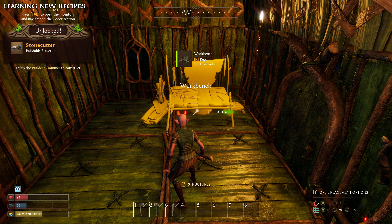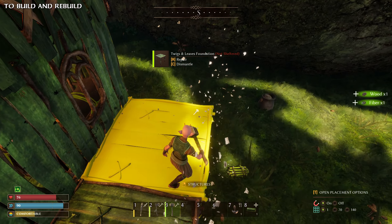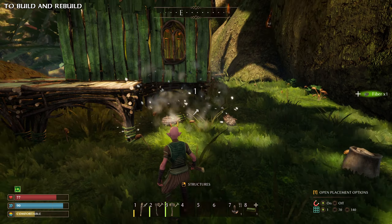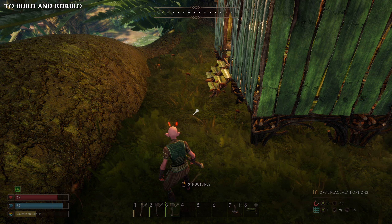A great functionality when it comes to building is the option to dismantle structures. And what's even better is that all of your resources from the structure you had built are returned — they drop onto the floor. So if you want to change the setup of your base, or let someone else rebuild the same interactive structure without wasting resources, that's easily done.